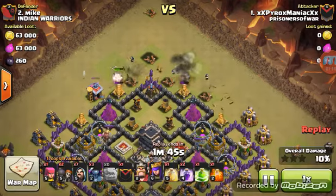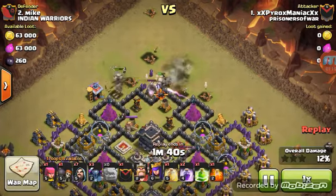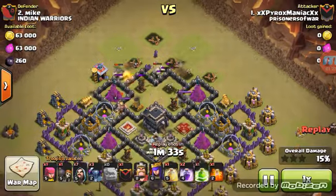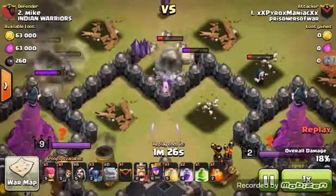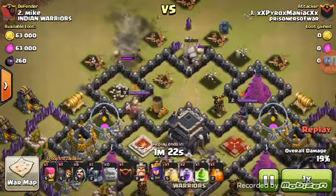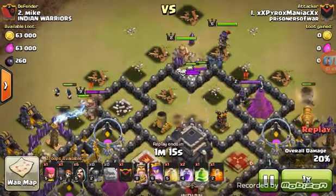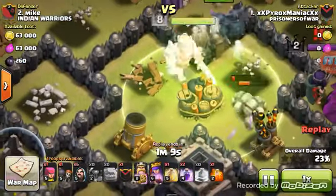Getting those wall breakers in, opening up the compartments. The xbows are wailing on his golems — it's not good. He should probably put his pekkas in faster to get to the kill squad in the middle. Barbarian King, pekkas, Archer Queen — everybody's going in. Skeleton coming out. Pretty good jump spell right there, and a giant bomb.